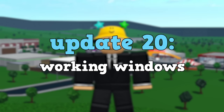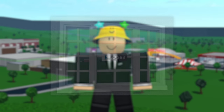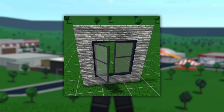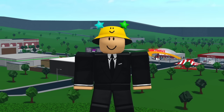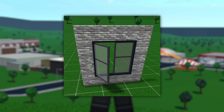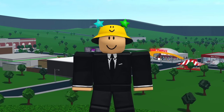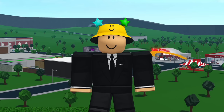The final update is working windows — specifically the ability to open and close them. Opened windows would look very cool on a house, but right now the only way to make an opened window is to use basic shapes. Since they're made out of basic shapes you can't interact with them, but adding working windows would give players the choice to easily switch between opened and closed.